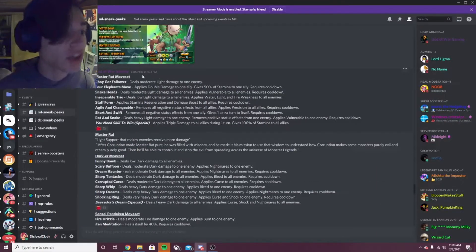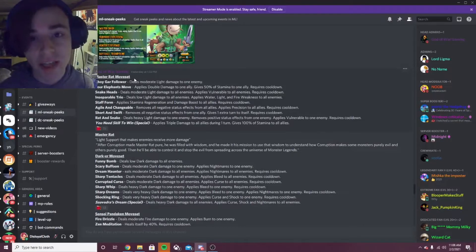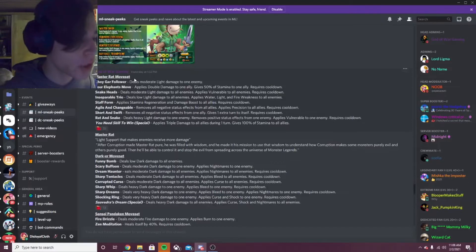The next moveset is Master Rat. Master Rat will be inside of the upcoming Marathon coming out on Friday as well, so definitely try to get this monster. The first move is 4 Elephant's Move — applies double damage to 1 ally, gives 50% stamina to 1 ally. That's a pretty good move, but we're not into the good stuff yet. Snake Heads deals moderate light damage to all enemies, applies vulnerable to all enemies — that's a really good move. Inseparable Trio deals low light damage to all enemies, applies water, light, and fire weakness to all enemies — that's pretty good too.